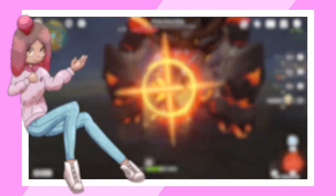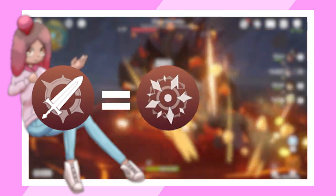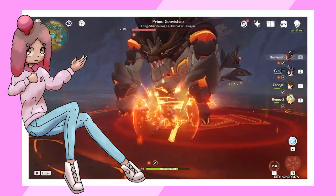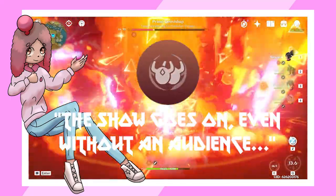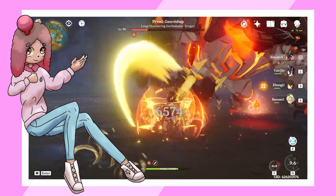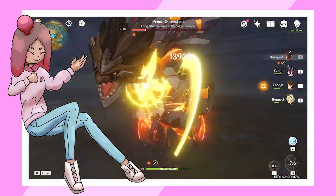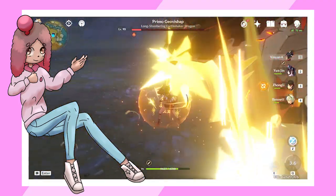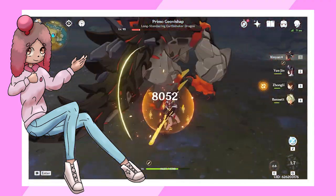For talent priorities, I'd suggest leveling up her normal attack and burst equally, then leveling up her elemental skill just a bit behind them. Sunyeon's first ascension passive decreases the requirement for her skill's shield levels. Even if your build isn't focused on the shield, this is still a nice quality of life passive — your shield will be a bit stronger on average and you'll be dealing passive Pyro damage sometimes too.